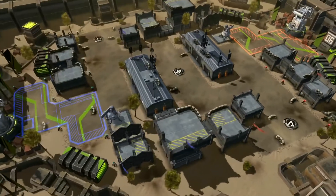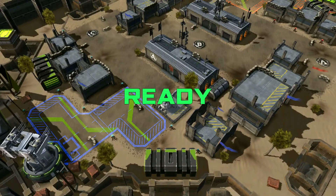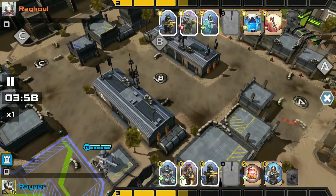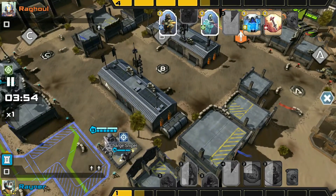Here we have Raghul facing off against Raynor. Raghul from Big Easy is known for being turret level 11 to 12 and taking down people who are turret level 13 to 14 on a very regular basis. So Raynor has a little level 15 Charge Sniper.